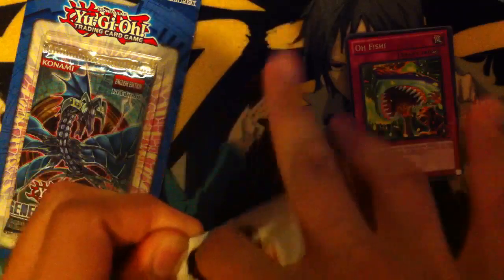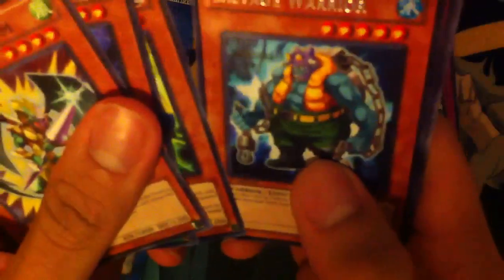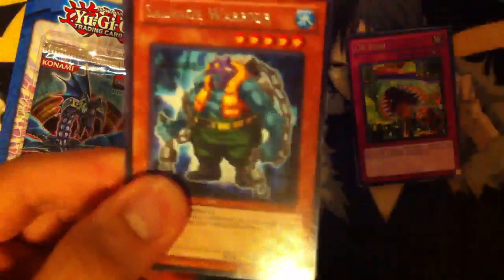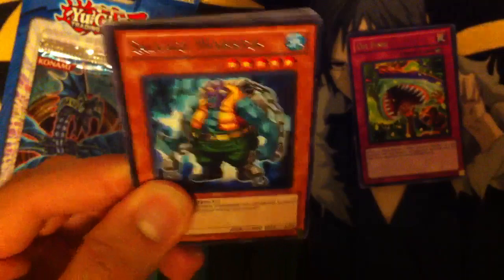We'll go ahead with the Extreme Victory next. I got a Salvage Warrior. It's different now because they used to put the hollows in front of the rare with all the packs before Extreme Victory. And now with Generation Force, they put the hollow after the rare.